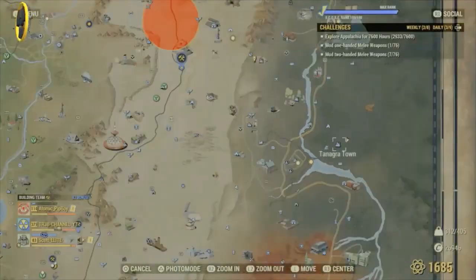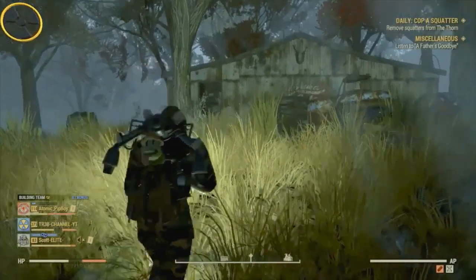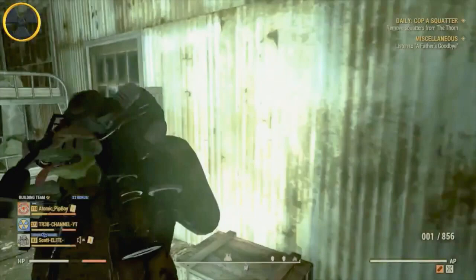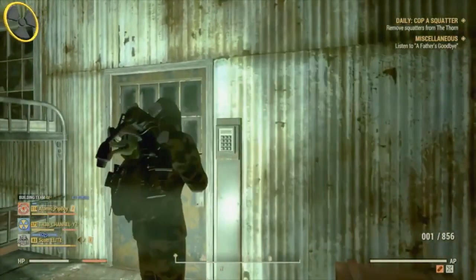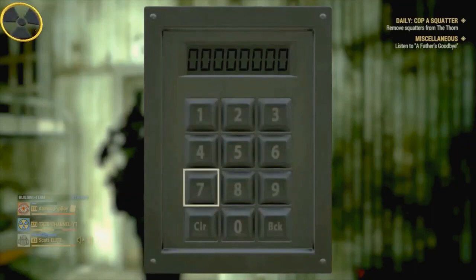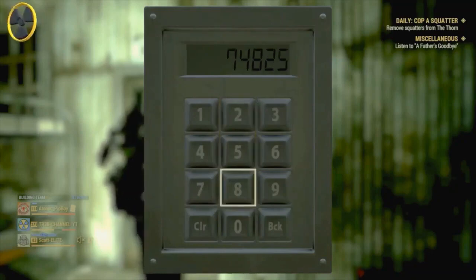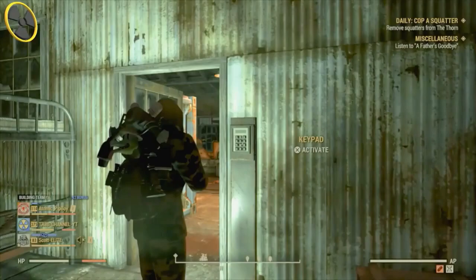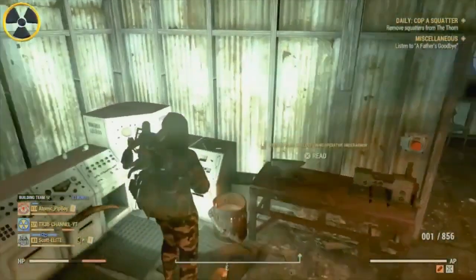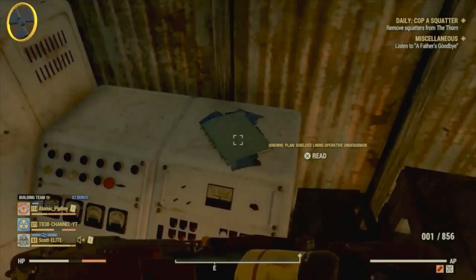Now this is a very interesting one — it's the only plan that's guaranteed to be there, and there's only one plan that spawns in one location here. There's a key code to get in; don't forget this key code. You can also glitch through the door using the camera trick or the power armor glitch if you don't know the code, but if you know it — bada bing bada boom — there it is. A very rare, very expensive plan that only spawns here on the map, nowhere else.